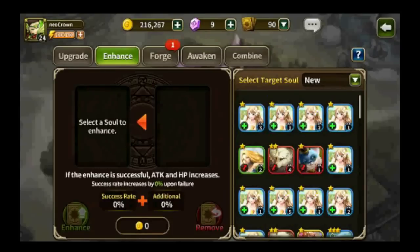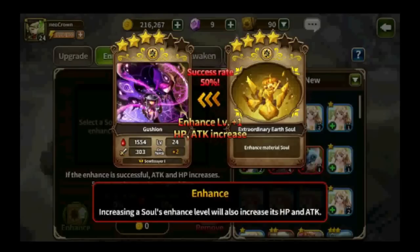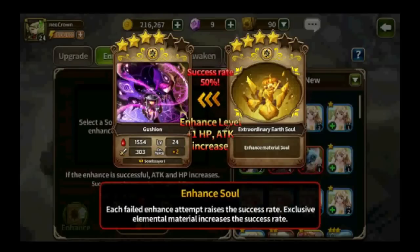Next up is enhancing. What is enhancing? Basically it is increasing the main stats of your soul — HP and attack. Each time you get a successful enhancement you will gain a 5% bonus increase to your stats. Each time you succeed it gives a plus one, and the next time you succeed in enhancing a soul you will get plus two. Three-star souls have a max enhanced level of four; two-star souls have a max enhanced level of three — it's always plus one to the number of stars.